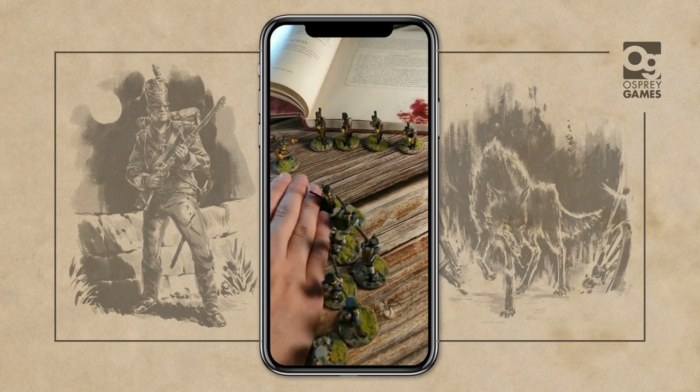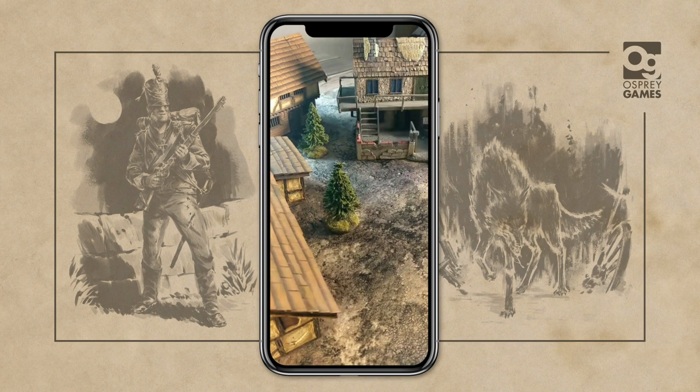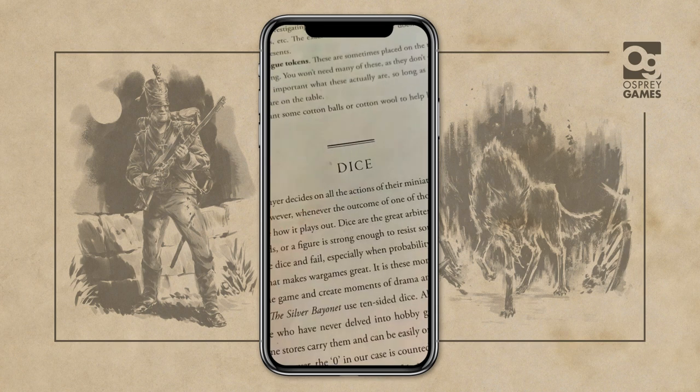You and your friends only need around eight figures each and a little terrain, and you can use any of your favourite models. We'll be using this for terrain, but a few cereal boxes will do just as well. You'll also need printable unit sheets, a ruler, some ten-sided dice, and then you're ready to go.